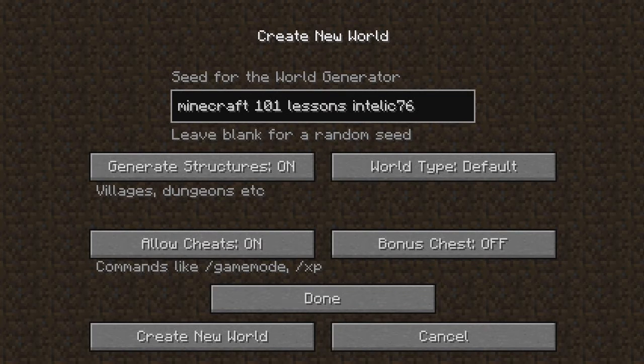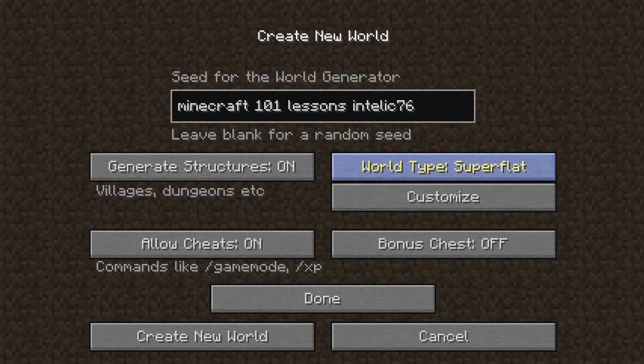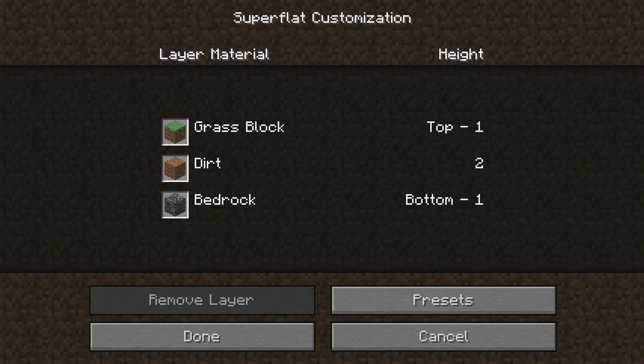Or if you were doing a different type of map, let's say you wanted to do a super flat map. This is where, if you wanted to build custom structures, this is generally perfect for creative type maps, or doing some testing when you don't want to be running around mountains and valleys and stuff like that. So you can customize that.